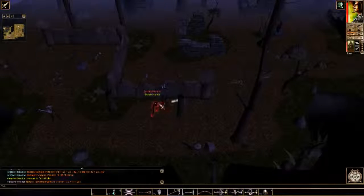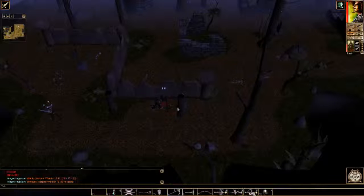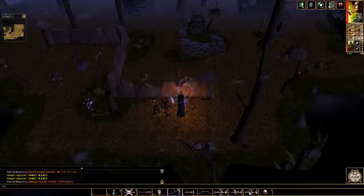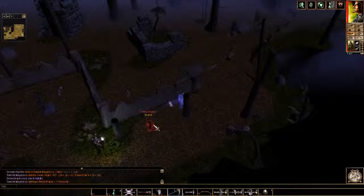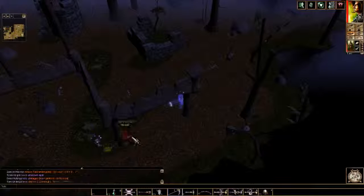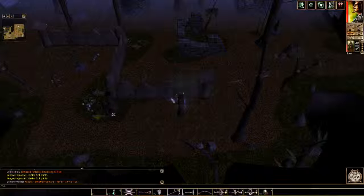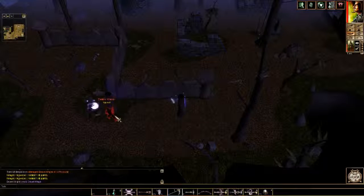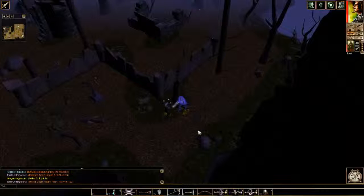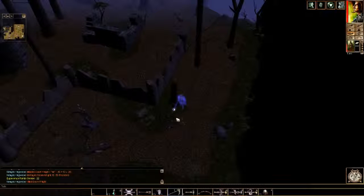We've got a vampire warrior, a zombie warrior, and a doom knight — that sounds tough. Let's go ahead and preemptively sleep this edge. And he stunned me. Stunned sucks. So I'm just going to wait here and watch the doom knight shoot fireballs at me. I think he just disenchanted his stun, but that's fine. I actually think the vampire warrior was probably worse.